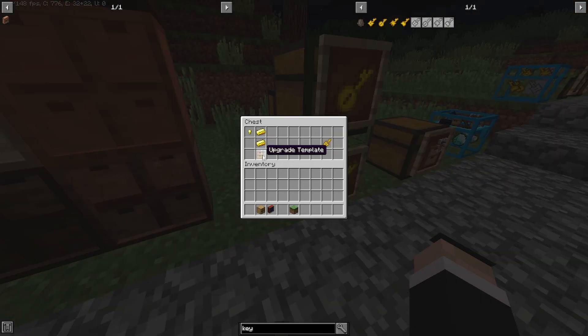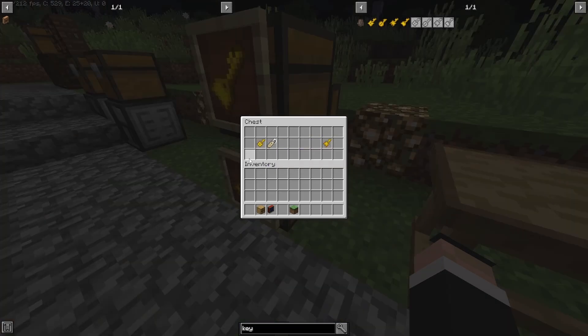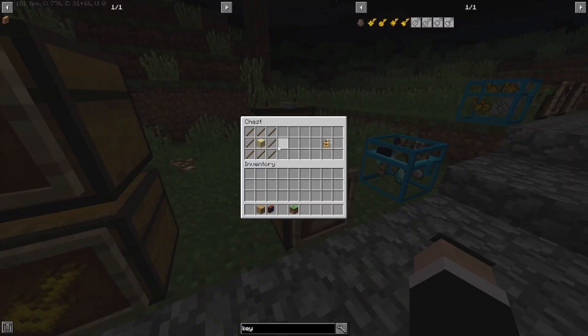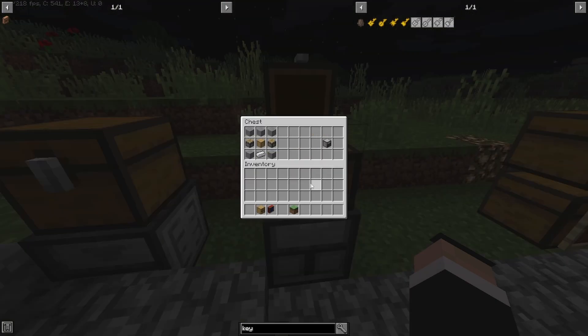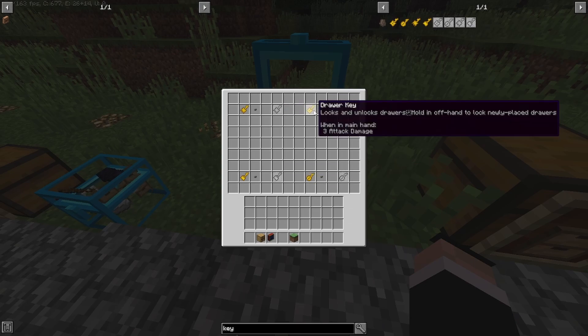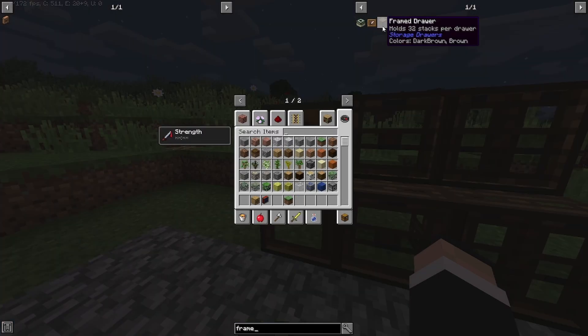For the regular drawer key: an upgrade template, two gold ingots, and gold nuggets on the edges. The concealment key needs a drawer key and an eye of ender. The personal key needs a key and a name tag. The quantify key needs a drawer key plus a book and quill. The storage template — base of many recipes — needs eight sticks and a drawer. Storage upgrades use the template in the middle with two of the relevant material (iron, gold, diamond, or emerald). The compacting drawer needs five stone, two pistons, and iron ingots. The drawer controller is similar but uses comparators. Key buttons need a button next to a key. The void upgrade needs a template surrounded by eight obsidian.